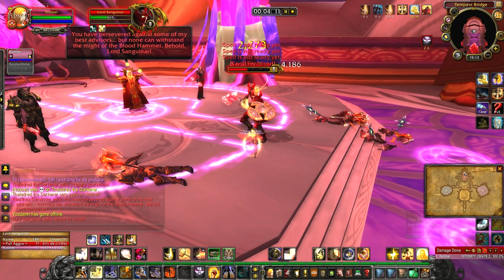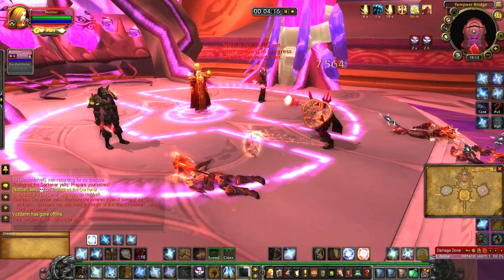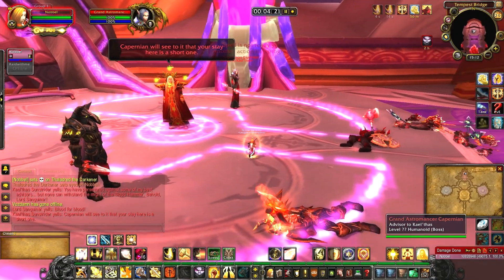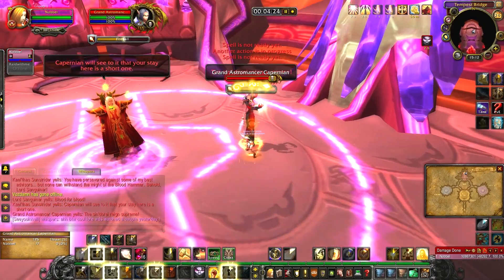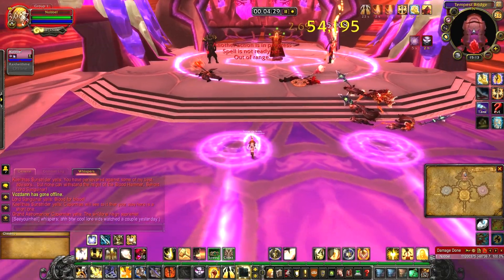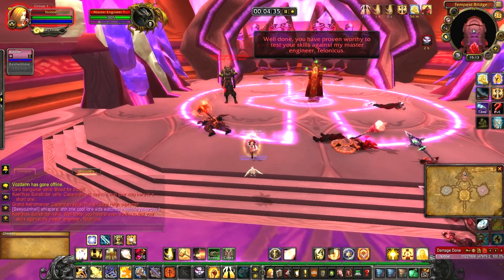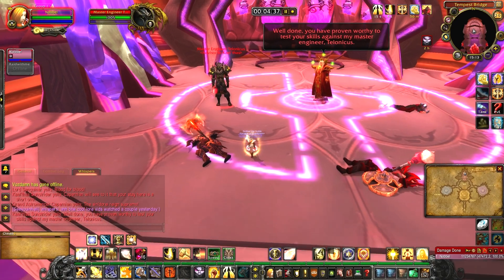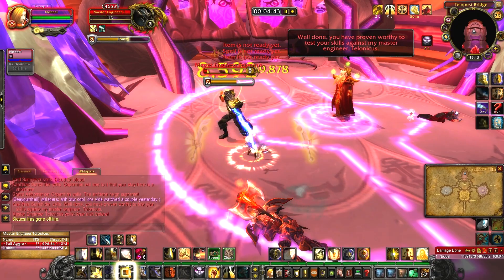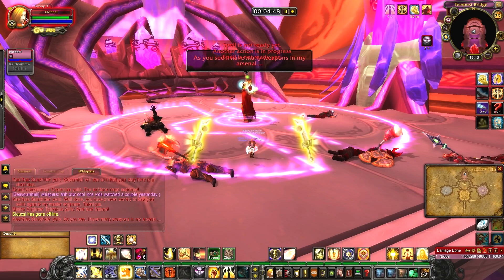Lord Sanguinar fears. Capernian uses an arcane burst which slows you and knocks you back — she will only do this when you're in melee range, so attack from afar if you have to. She places Conflagration on you which disorientates, and she can also cast fireballs. You can use Hand of Freedom to remove the slowing effect. Master Engineer Talonicus throws bombs and places a debuff on you that stuns you every so often and can get really annoying — bubble to remove it.